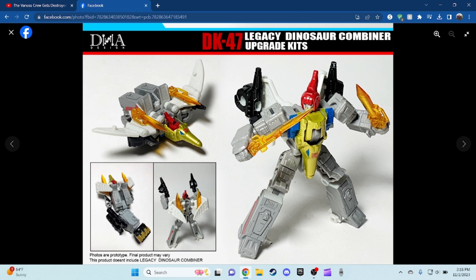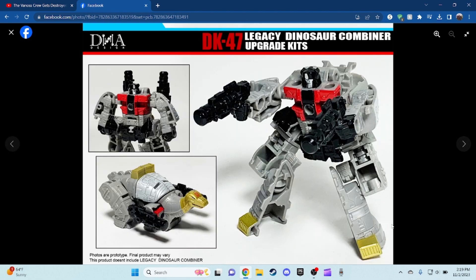Swoop, on the other hand, will have his sword — you can see the little bar over there, and it looks pretty nice. Of course you can store the sword in the back, so you can have Swoop with his guns, and you can see the combiner hand right there for Swoop, which is actually pretty nice. I actually do like what DNA Design did.